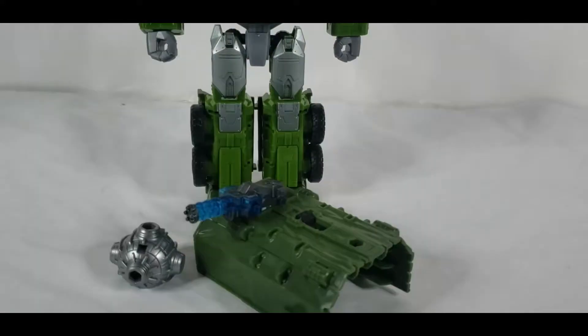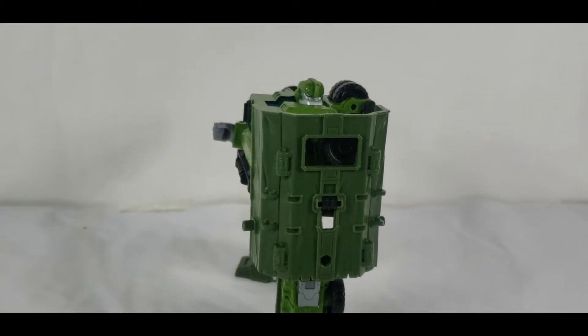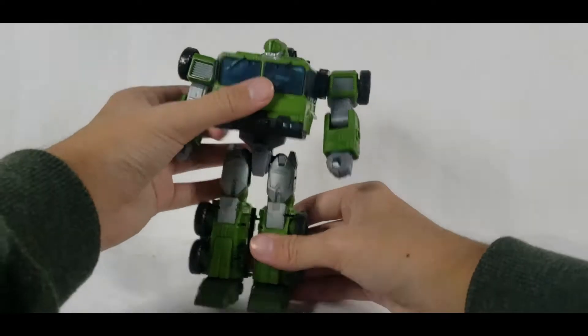Bulkhead comes with three accessories: an energy-infused minigun, a tarp for the back of his vehicle mode that he uses as a shield, and his characteristic wrecking ball. The accessories are perfect for coming up with some great poses.